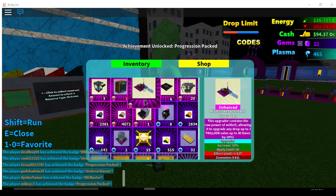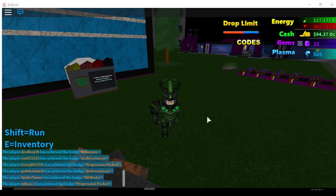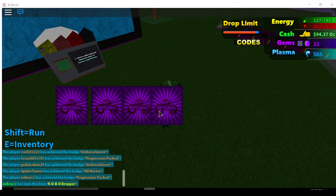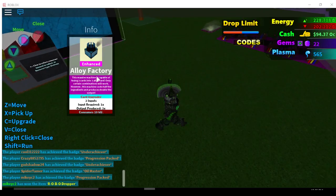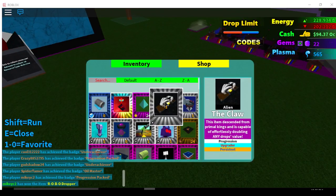All right, let's get some new things. Oh my god. Whoa, guys, what is this? I got a stone thing, a robo dropper, and I don't know what that is — the claw.